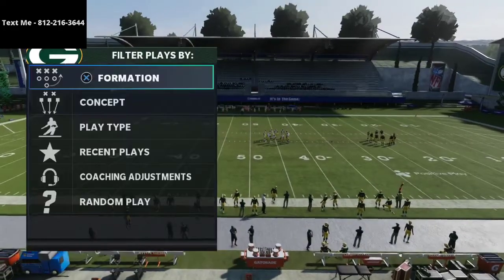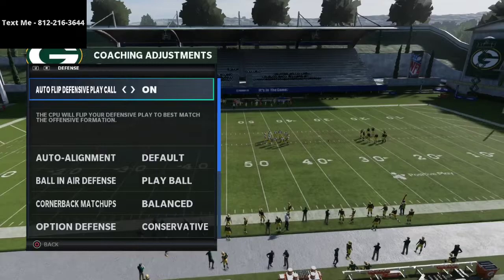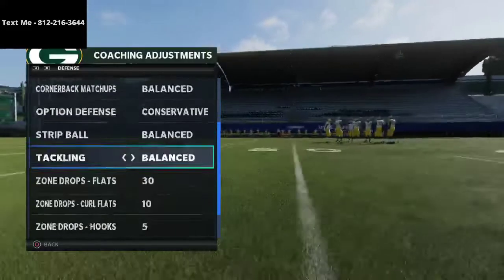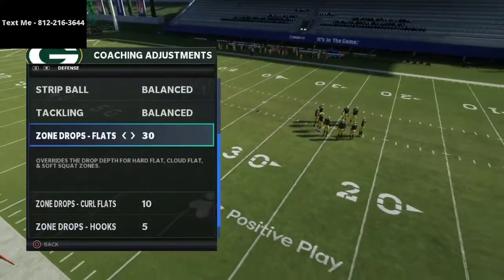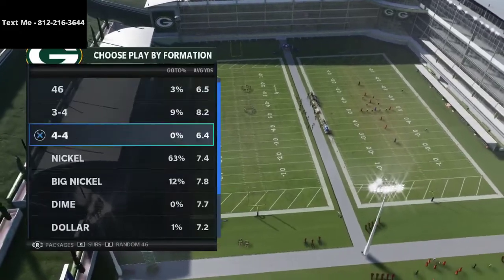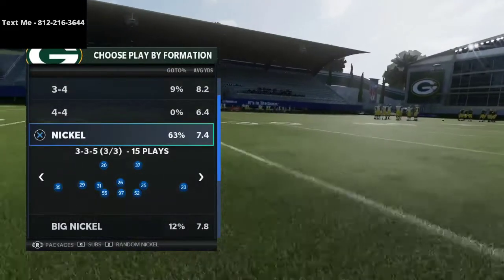I want to show you first and foremost my coaching adjustments. I have auto flip on, auto alignment to default, ball defense to play ball, option defense on conservative. I have my flats on 30 yards, my curl flats on 10, and my hooks on 5. Those are the zone drops I work with — you can obviously adjust them based on the situation.